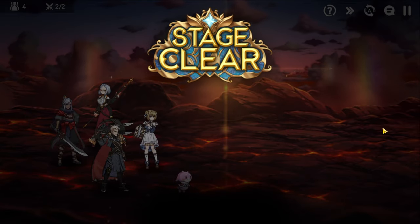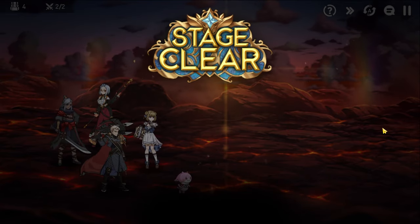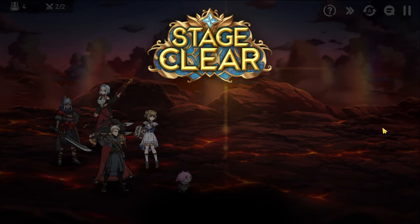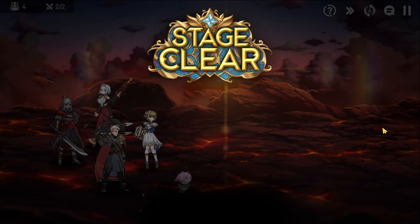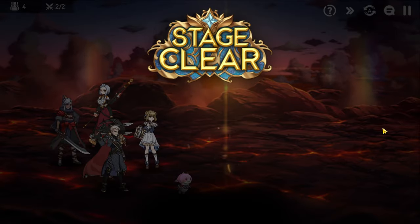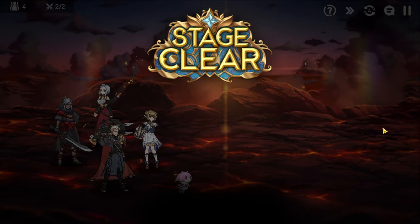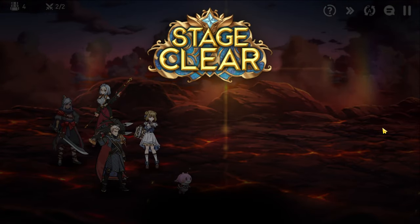And there you go — Wyvern 13 cleared with free units as well as free equipment obtained from the 6th anniversary event and the Adventurer's Path. If you're a new player and you still need help with things in Epic7, let me know how I can help down in the comment section below. Like and subscribe if you enjoyed the video, and until next time, happy hunting.